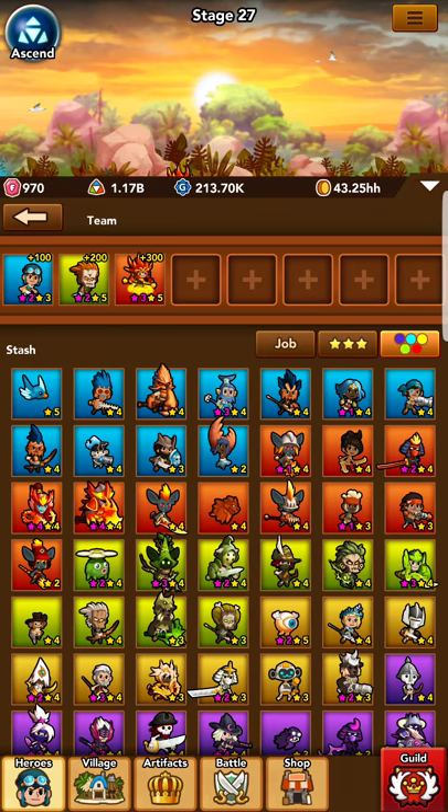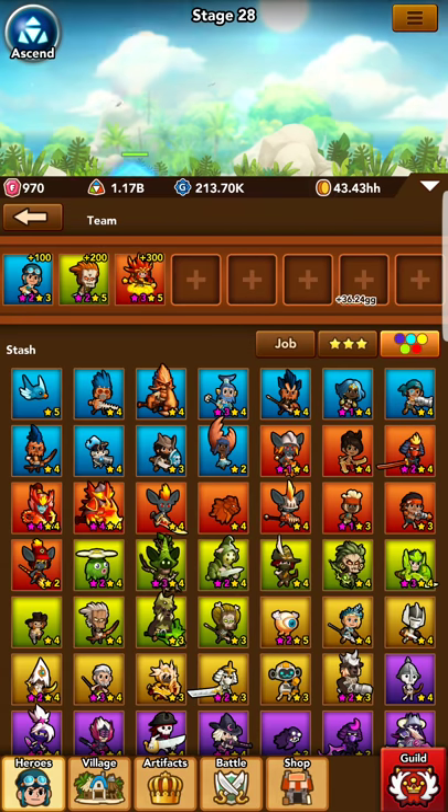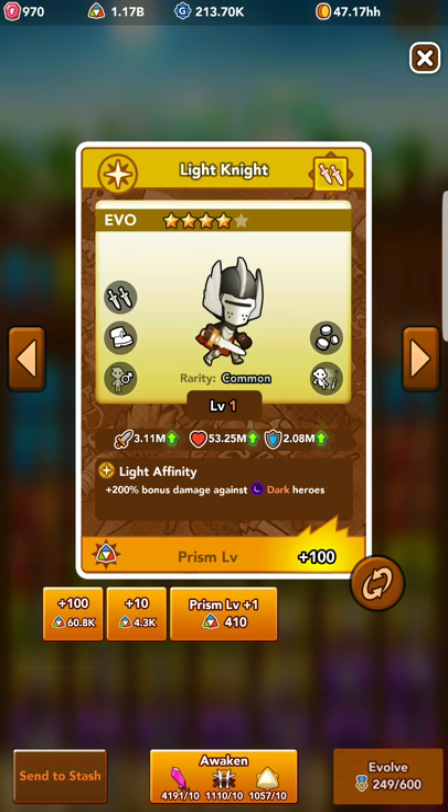This should make it to where I can clear stage 900. You see where I'm going with this yet? Next, we'll be needing a Light Hero, and Light Knight is a great option to use. So we're going to bring in Light Knight, check info, and raise him up to prism level 400.